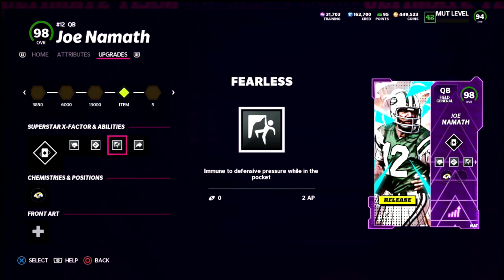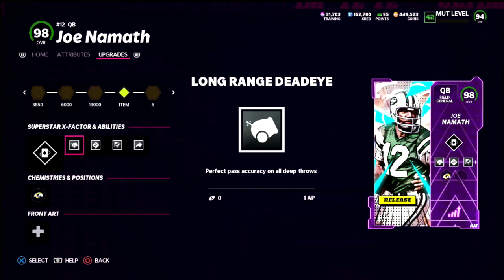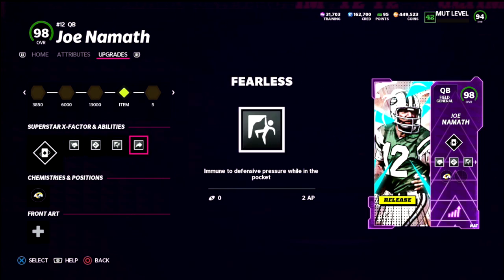Joe Namath has a significantly better release than Peyton Manning in my opinion. Manning's not bad if you can tolerate his release — I think those are the two top-tier quarterbacks. From an ability perspective, Gunslinger is good. You could make an argument for Passleader or Set Feet Lead this year — they're actually really good too. I really like Namath because when I throw on a deep route he doesn't load up as much. I'd recommend Fearless; Field General quarterback is really what I'm looking for because they have the Fearless ability.